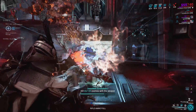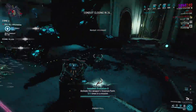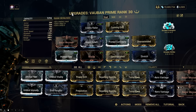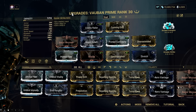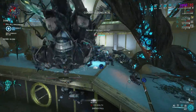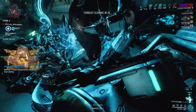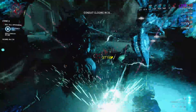The second evolution requirement will ask you to activate Incarnon form 6 times in one mission. It's a pretty simple task, and what I did is just do it on Elite Sanctuary Onslaught with my Vauban. There's no need to forma this weapon, as I think it's 0 forma — it's both a decent weapon in terms of damage and usefulness. I ranked up both the Evolving Shotgun and the Innodem on Elite Sanctuary Onslaught and finished the first and second evolutions of both using my Vauban.